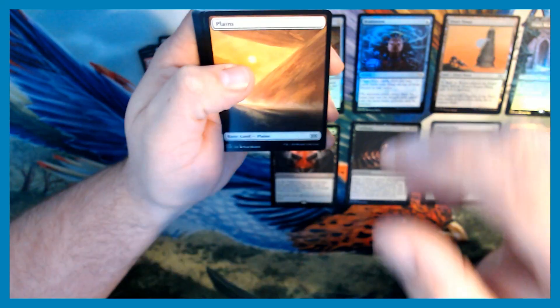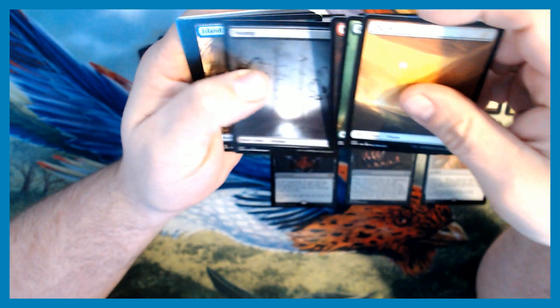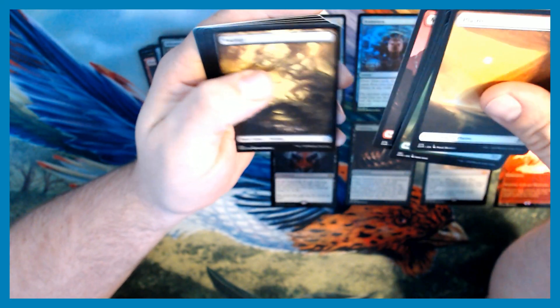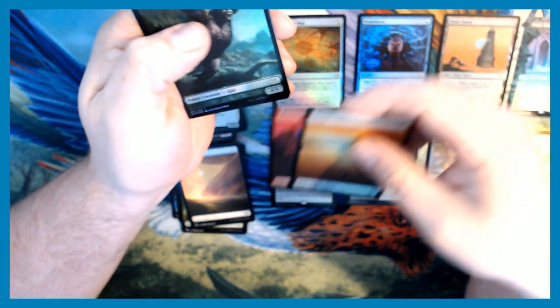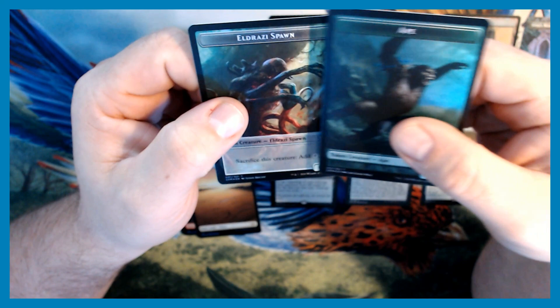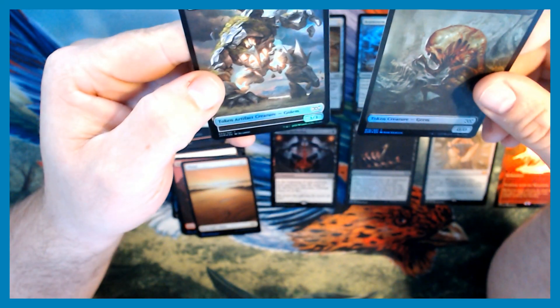That was a great pack, definitely worth opening. Here are our basic full art lands — we got the full art foil Plains and the full art foil Mountain. For tokens, we got a foil Ape token and an Eldrazi Spawn, along with the Germ token that was on the back and a pretty sweet looking Golem.